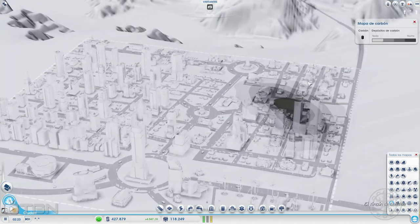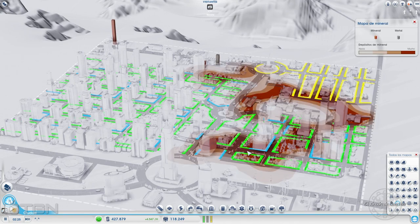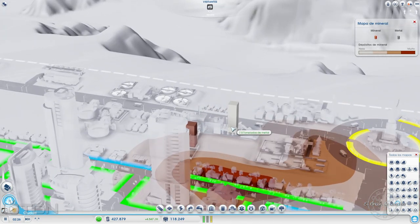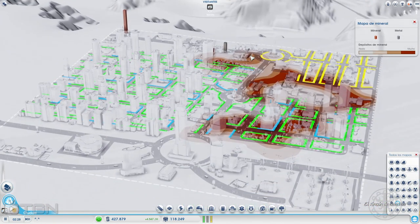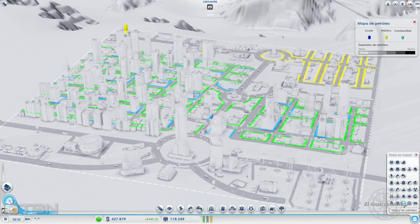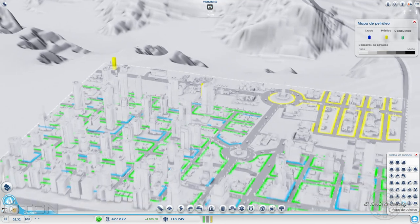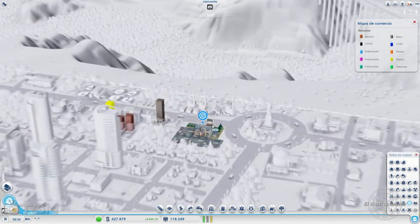Primero, el mapa de carbón. Tiene carbón por aquí, pero por lo que vemos no lo está explotando. Mineral: tiene por aquí y por allá. ¿Y lo está explotando? Esto es un centro de reciclaje y esto es una fábrica de procesadores. No lo está extrayendo como tal, aunque sí que está utilizando el centro de reciclaje para hacer procesadores. En cuanto al petróleo, no hay petróleo en la región ni tampoco lo está utilizando de ninguna forma.